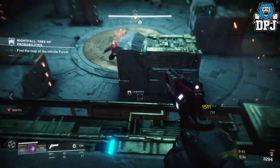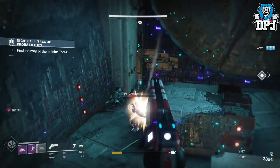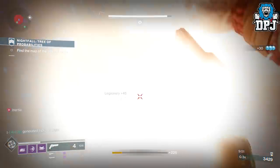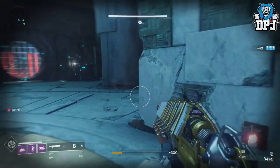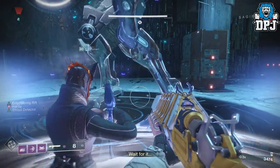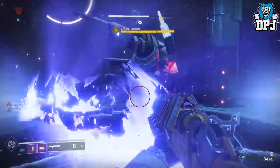Once you're all set — Warlock, Lunafaction boots, empowering rift, void shotguns, heavyweight, and momentum — run through until you get to the first instance of the boss encounter where he flattens that big Vex unit. Kill the ads, the Vex will spawn in. Place your rift just in front of these rocks, as that's where you'll stand to kill the boss. With the rocks behind you, you won't go flying when he slams. As soon as the boss lands, activate that rift, give it a few seconds, then pommel him with your shotgun.